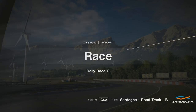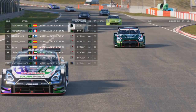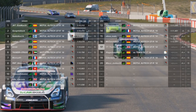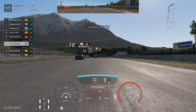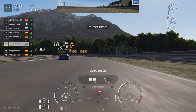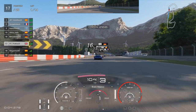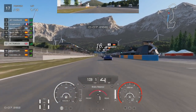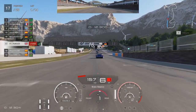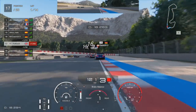Now we're going over to Daily Race C, which is the longest race of the day. It's Group 2 cars — looks like the Nissan GTR will be used by the majority. I do think the Lexus can compete here, and probably the NSX as well, since tire wear isn't that much of a factor. You can probably get away with six laps and then eight laps on the softs with the NSX. Both tire compounds — mediums and softs — need to be used. We're starting from P17, let's see what we can do.